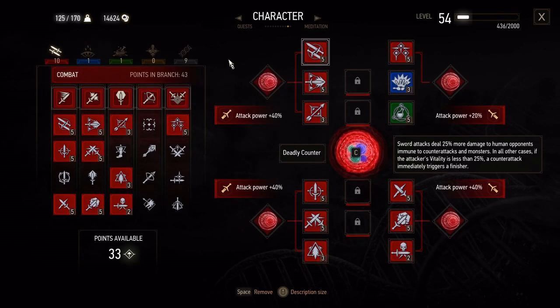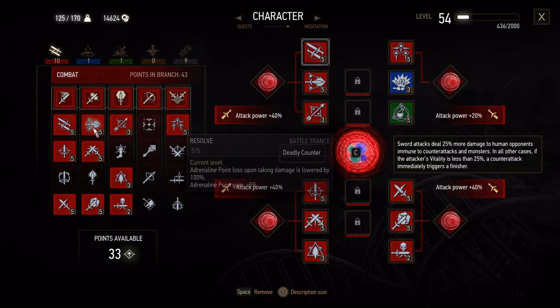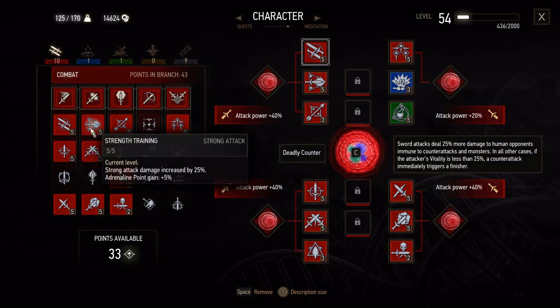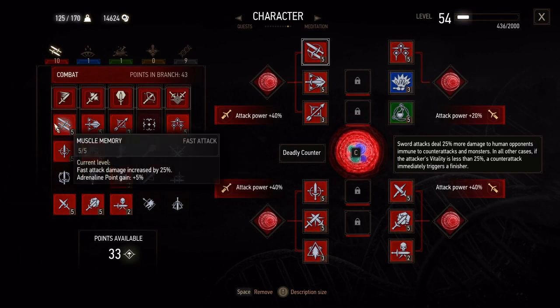For the character build, the combat tree is where we find most of our skill points and allocations going — so fast attacks and strong attacks. Because whilst Geralt is a slim man, he is a witcher and stronger than most, so he's capable of both extreme speed and strength.